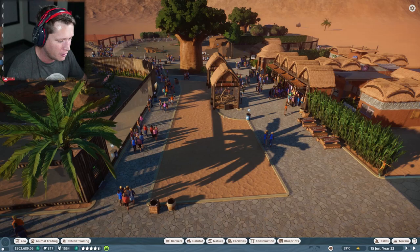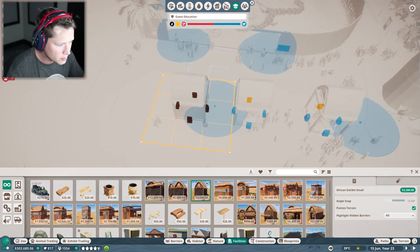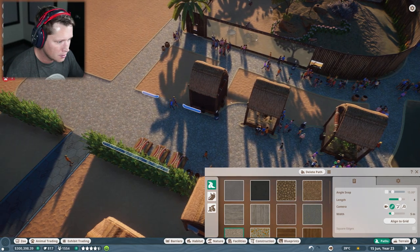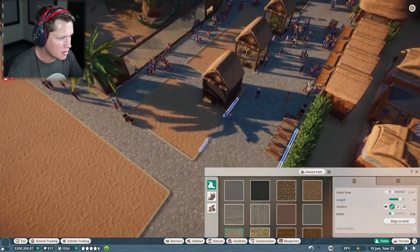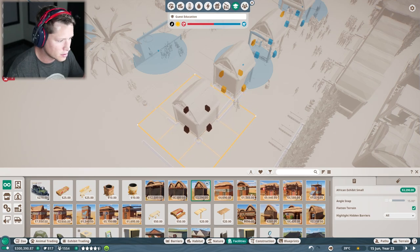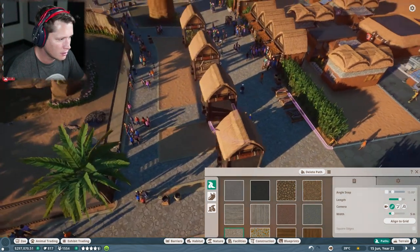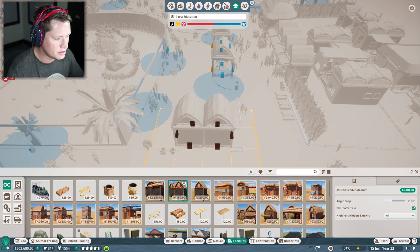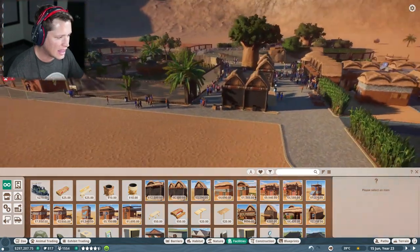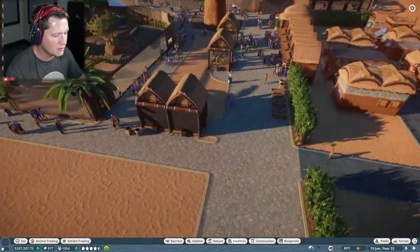Let's get straight into it. We're going to grab some of these exhibits and place them in as close as we can. I'm thinking we could do a double here instead of lining all four up — two new animals side by side. I actually really like that. And honestly, we could eventually delete these and just have doubles run all the way down.